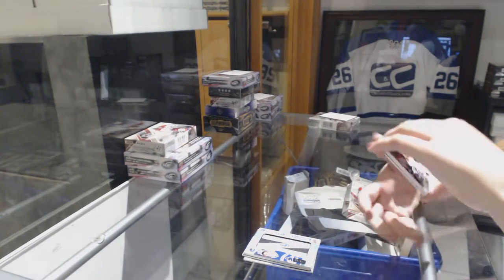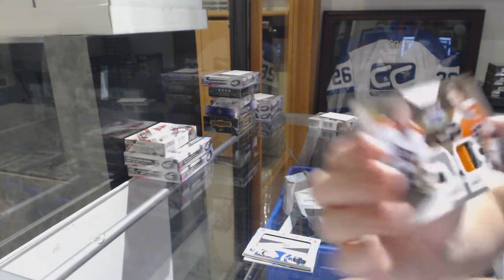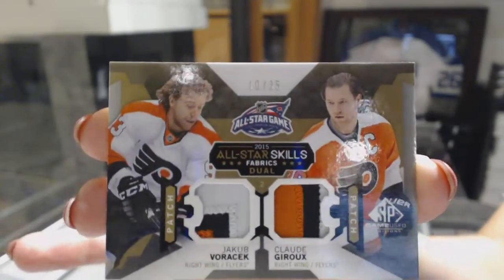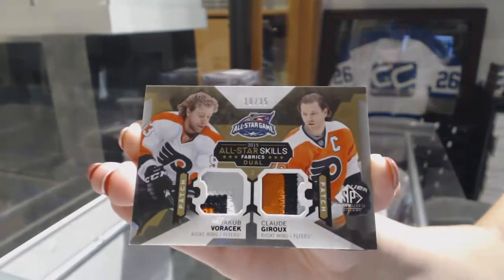Ooh, we've got an All-Star Skills Fabrics Dual 3-Color Patch, number 35, of Jakob Voracek and Claude Giroux. Best card ever.